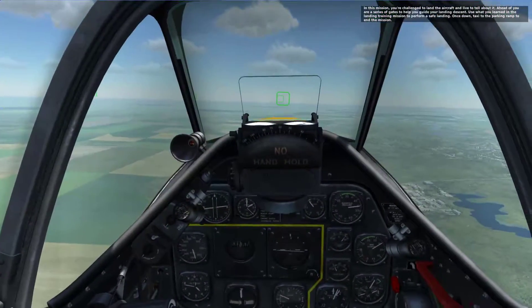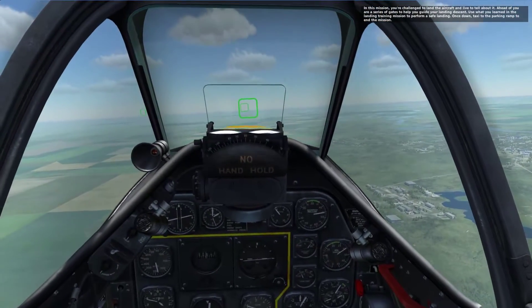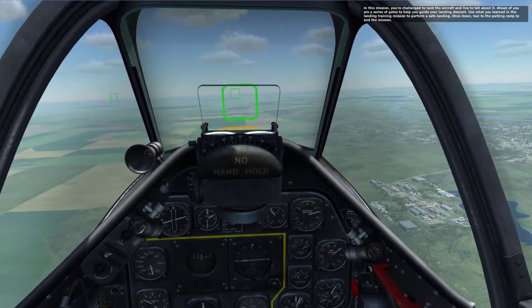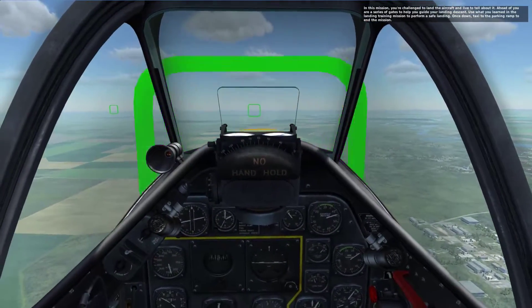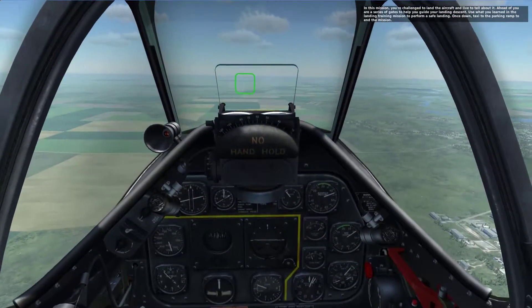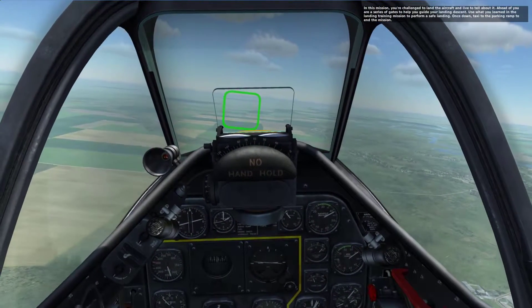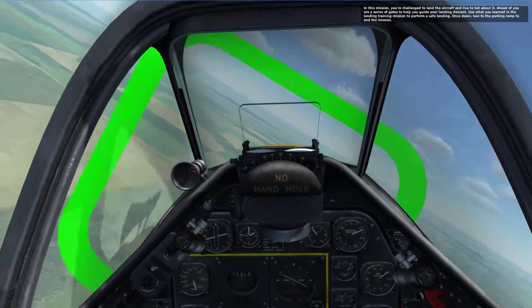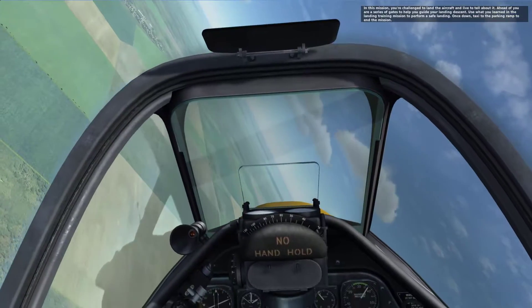I'm moving at a pretty good clip at about 240, so I'm going to put down one setting of flaps to get my speed under control. You'll notice I climbed a little bit because of it. You also want your propeller RPM set full high at 3000. In a landing situation, you want instant response to your prop — either accelerating or decelerating — and higher RPMs facilitate that.